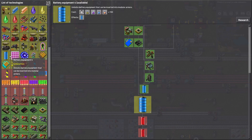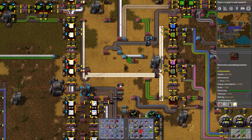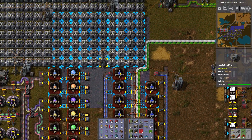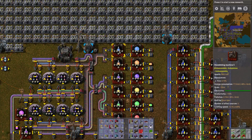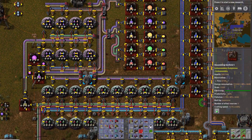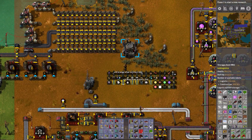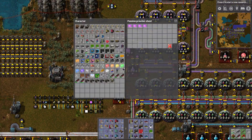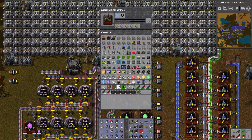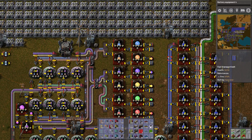Can we do the next level of battery? I don't think we have enough blue science. What happened to all the blue stuff I was carrying? I guess all the large ones aren't being requested. Those can sit for now, we have a ton. Alright, so let's do the next level of batteries, because we don't have the green batteries anyway.